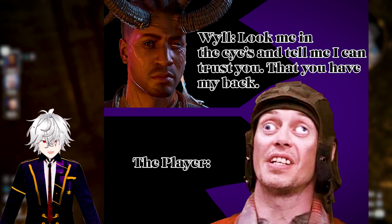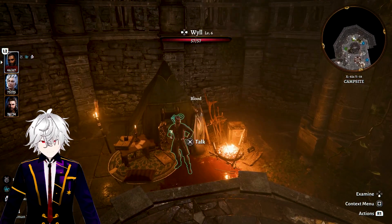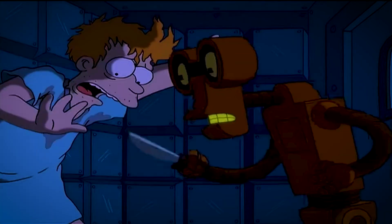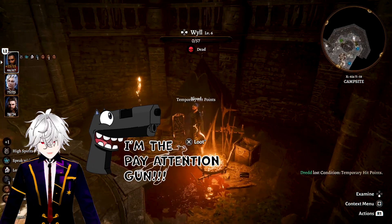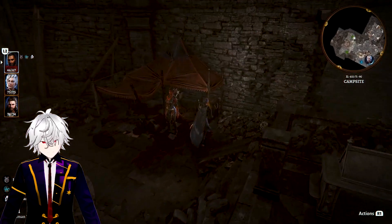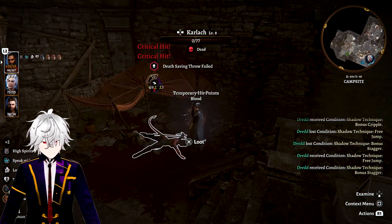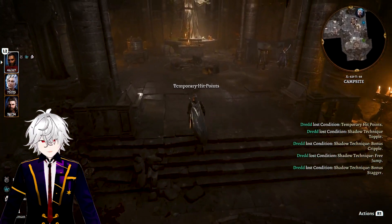Get behind Will — or if you prefer, look him in the eye — and kill him. Will should be dead now from all that stabbing practice. Then walk up and kill Karlach quickly too. I know it's hard because she's just so lovable, unlike Will. So the evil playthrough is going well — we've murdered two party members already, and now we're just going to leave them dead.